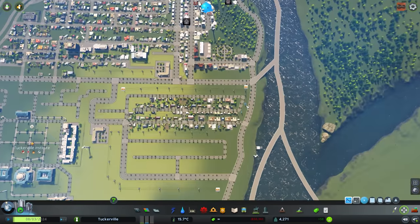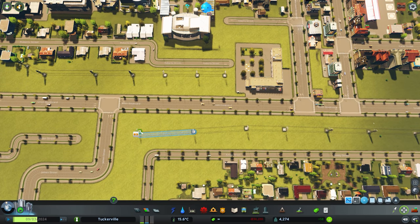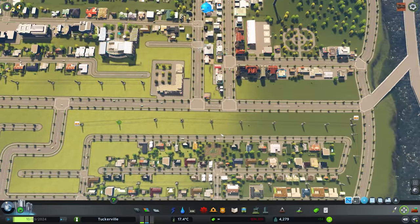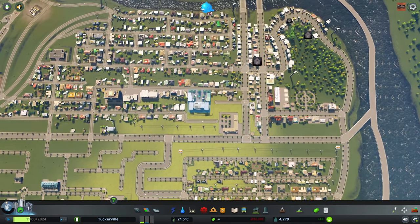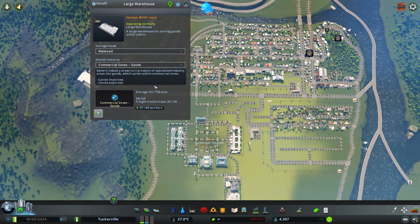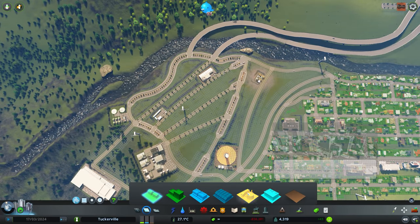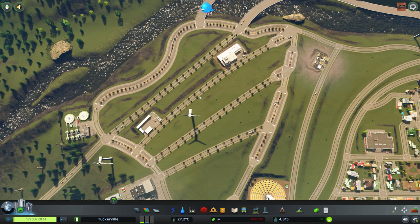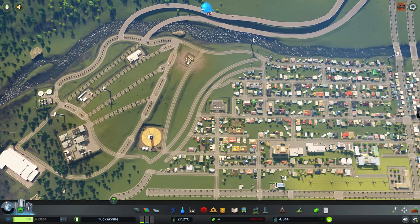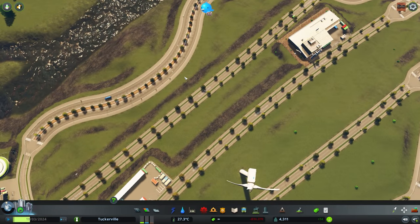I really could use more housing — let me keep working on that. I can't move the power lines though, which is weird. We're five percent full on our commercial goods warehouse — 41 tons out of 750. That's a decent amount of goods being made. I wish I had more factories but demand is so low I don't think adding them would do any justice. We're only $34,000 in debt and our balance is actually going down — improving, which is nice.